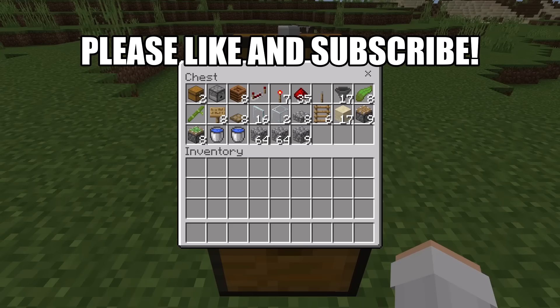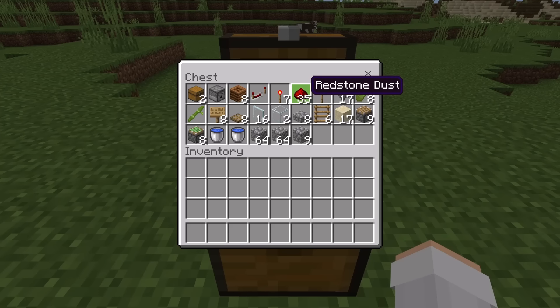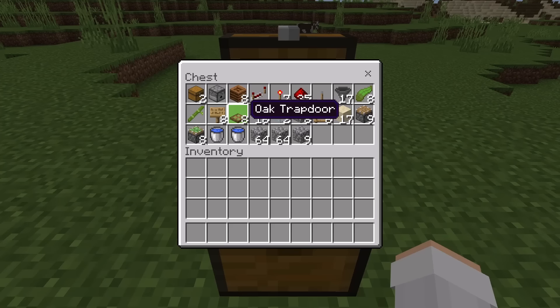For this farm, you'll need: 2 chests, 1 dispenser, 8 composters, 1 redstone repeater, 7 redstone torches, 35 redstone, 1 lever, 17 hoppers, 8 kelp, 1 bamboo, 8 signs, 8 wooden trapdoors, 16 glass panes, 2 glass blocks, 8 slabs, 6 sliders, 17 sand, 9 pistons, 8 sticky pistons, 2 water buckets, and finally about 2 stacks and 9 solid blocks.